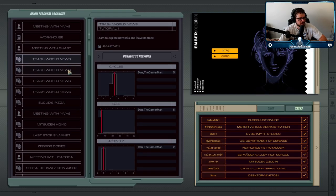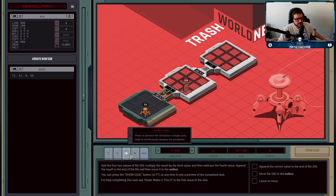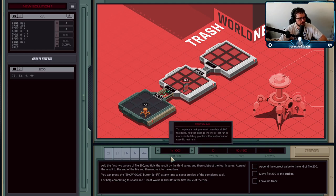I'm going to go through the rest of the Trash World News jobs, because these are the tutorial jobs — the ones that teach you exactly what you're supposed to be doing. The next one is editing files. File 200 has four values in it. You have to add the first two values together, multiply that result by the third value, then subtract the fourth value, and then add the result to the end of the file. The numbers in file 200 change between each test case.